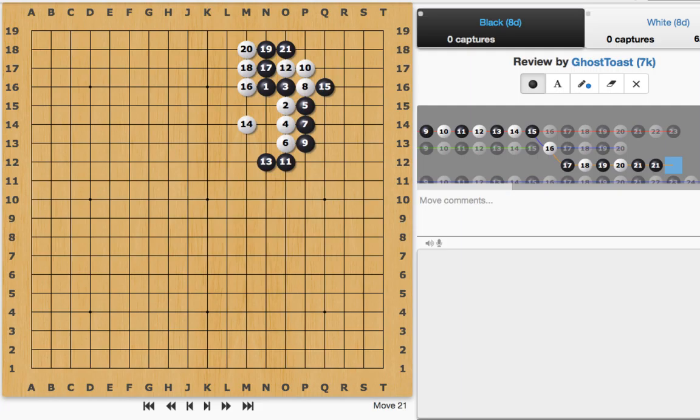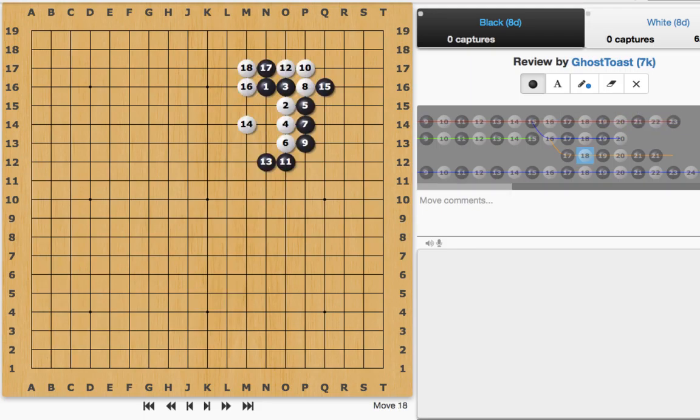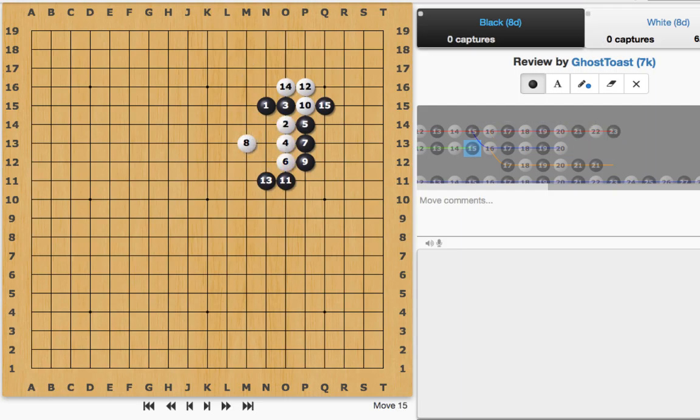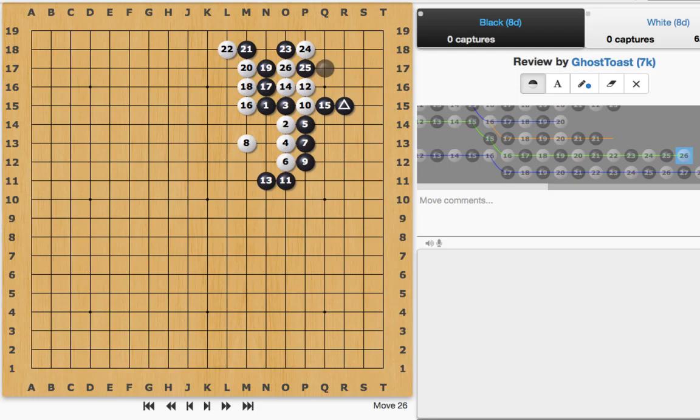Now let's see what happens in this case. In this case, these Black stones are on the fifth line. We apply the Nose Tesuji, Black starts running, White gives chase, and the whole thing starts to look a lot less guaranteed. When we give Black a chance to fight like this, it's less clean. So I would recommend making sure you're on the fourth line or closer in order to have this Tesuji work for you.